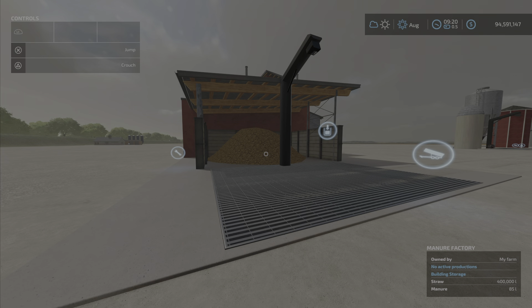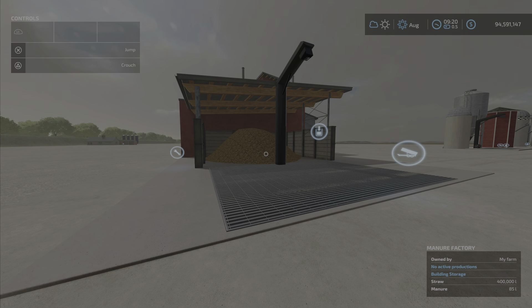Hello everyone, Loony Farm Guy here. We have another new mod for Wednesday, March the 9th — it's the Manure Factory by FSPT, 1.64 megabytes to download.